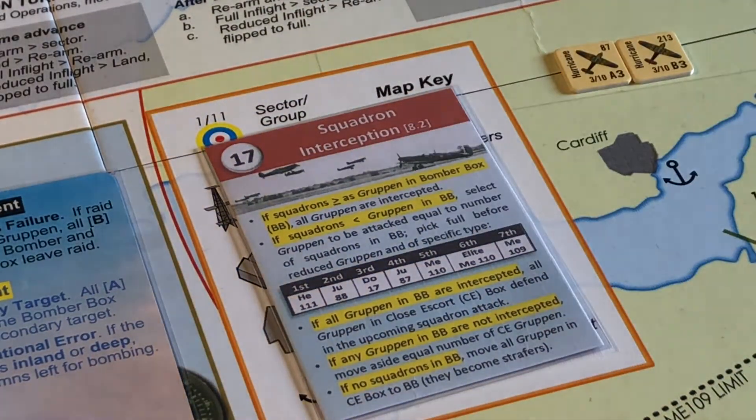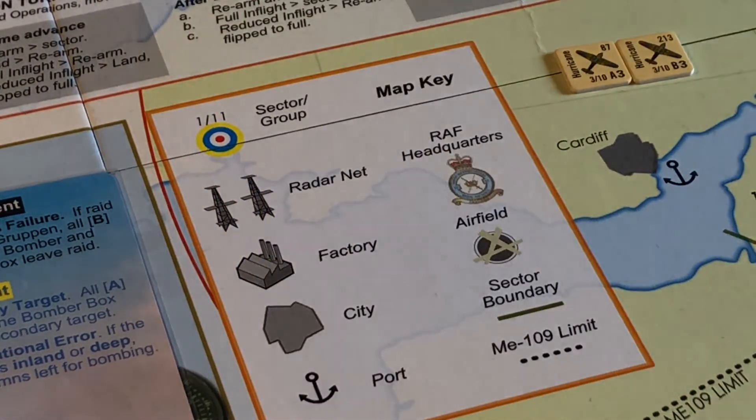Squadron interception. Squadrons are less than grouping — one, two, three, four, five, six. No, it's equal. So if squadrons are equal to or greater than grouping, borrow box — all grouping aren't excepted. Yeah, it's six against six. Which means all grouping in the close escort box defend.